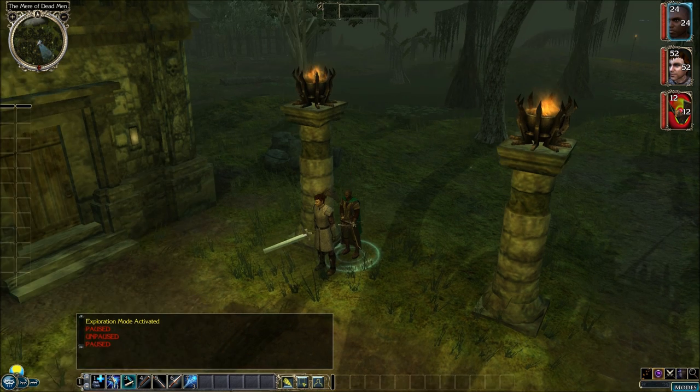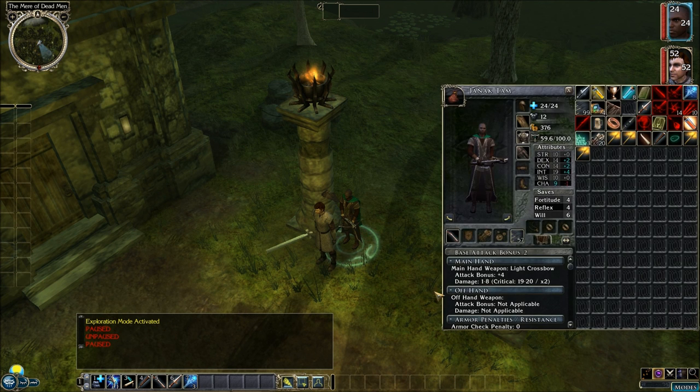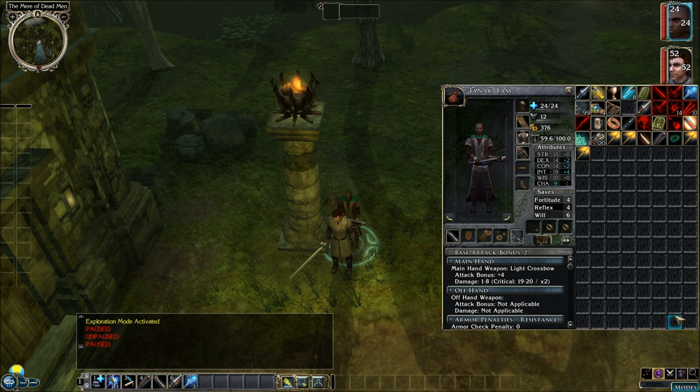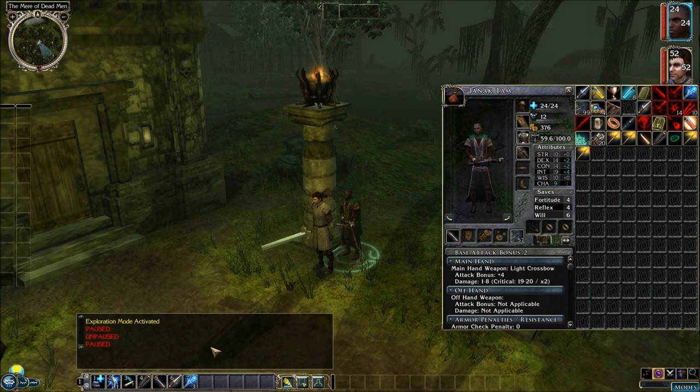I got a mod that increases the font size, changes the font, and also does this — when I turn on the inventory screen, it's basically like a character sheet, and you have all your inventory slots at your disposal. I'm one of the last adopters of it. I'm quite pleased with it. This actually makes the game more like Storm of Zehir than the original campaign, because Storm of Zehir was a lot closer to what D&D is really supposed to be like — with an overland map, random encounters, and stuff like that.